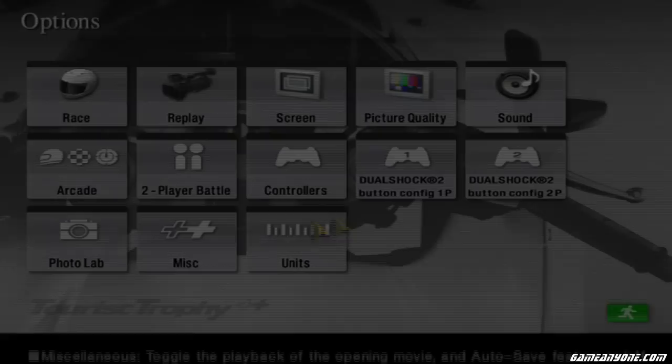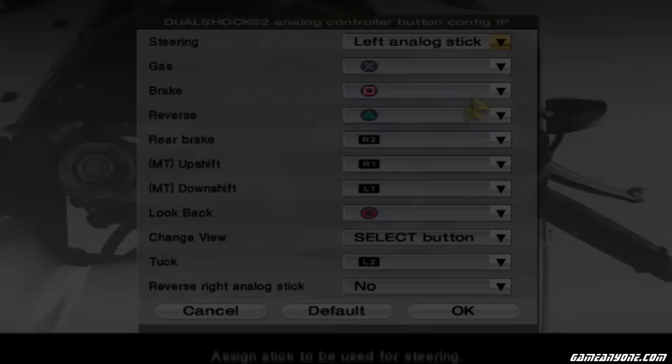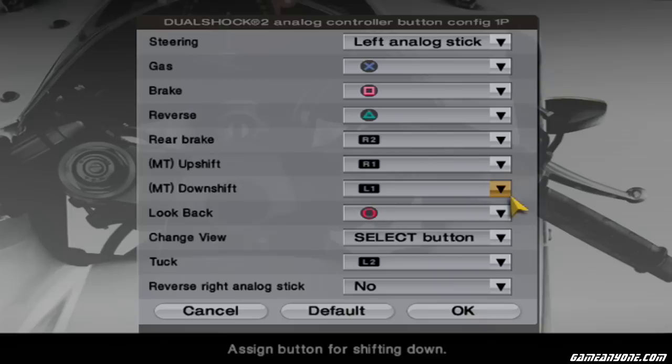I need to turn auto-save off — restrict it. Just to make sure my controls are what I want: gas Square, yep. Rear brake R2. Shifting on the shoulder buttons. Tuck L2. Everything looks to be in order.